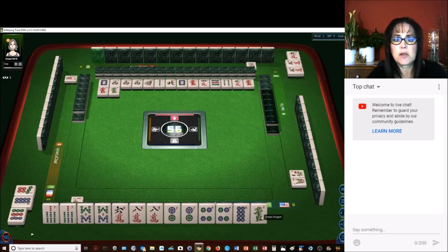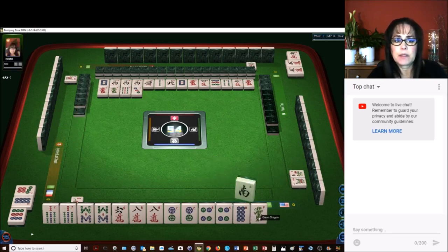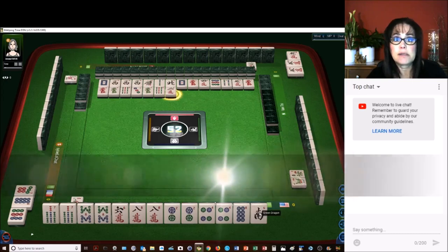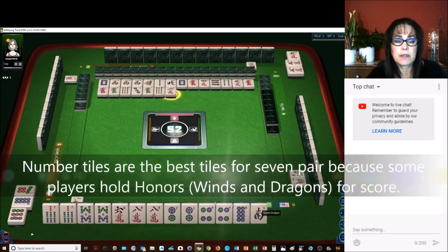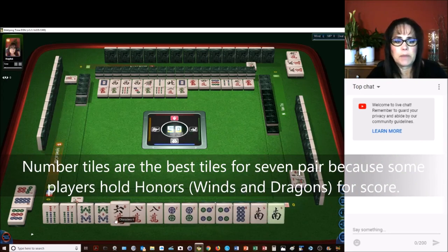That will be a good discard. Nobody wanted the green dragon. We'll pass on the 3 dots. We're set up to pong, so we'll get rid of the green. There are no south winds yet. We're just waiting for pong tiles or to pair up and go for 7 pair — and the pairs have to be unique, no kongs. Green dragon comes — we pair it up.